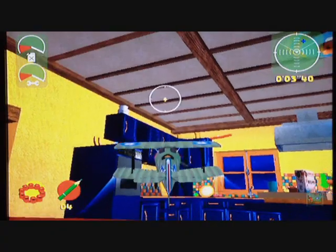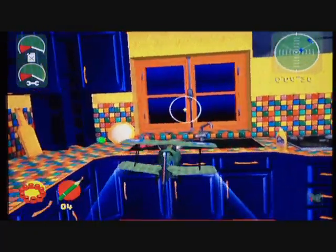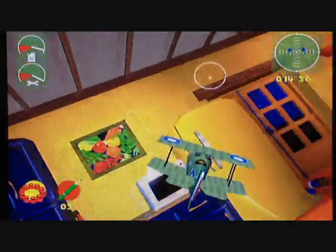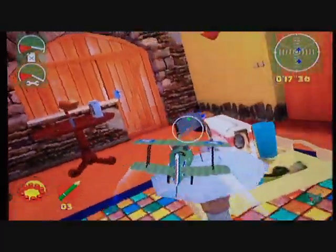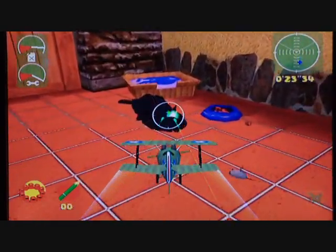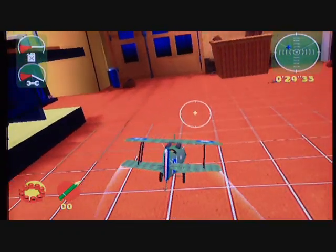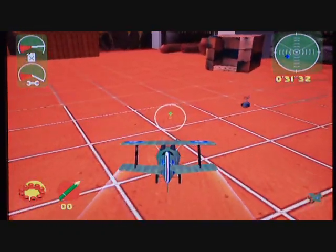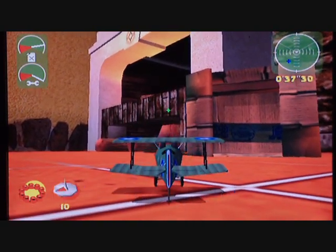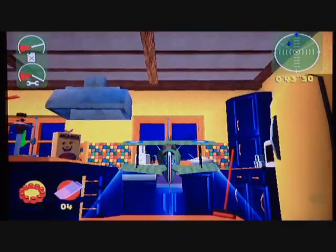Right trigger makes you go, A button fires your machine gun — nice and easy — and the B button fires your missiles. That does have a lock-on if anything is nearby. There's the old family cat! I really, really do love this game, it's just so childish and awesome. As you can see, I've got different weapons and stuff I can use — rubber bombs.